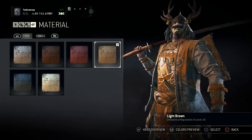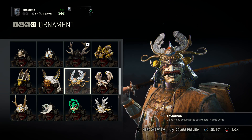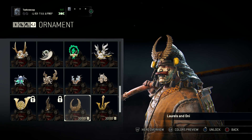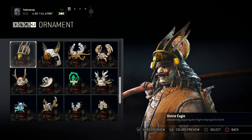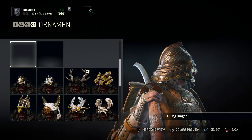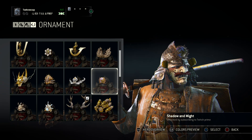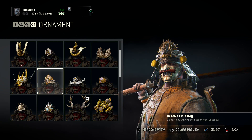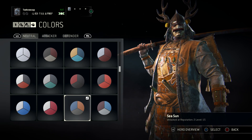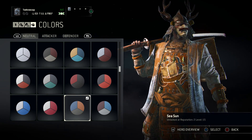For the material, we went with light brown because it's kind of the most coppery. The ornament, as you can see right here, is the antlers. I did that because it's a brown, just kind of adding to it — it's not like copper exactly, but it looks pretty nice. You could always go for something like the eagle, which looks nice, or something more traditional like the peacock, or even the Death's Emissary, which doesn't look too bad. But I decided to go with the antlers because I haven't used them in a while.